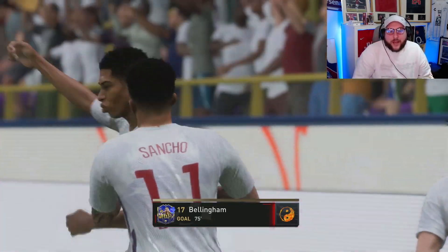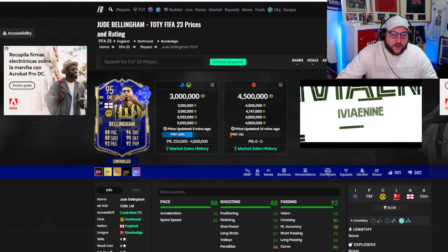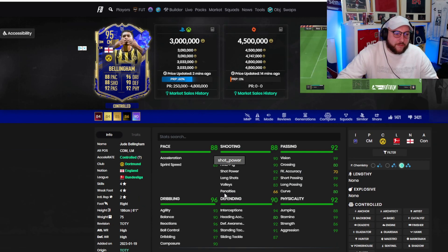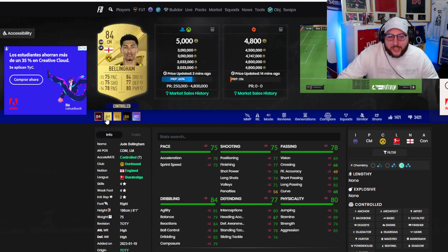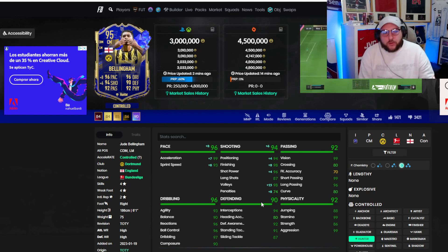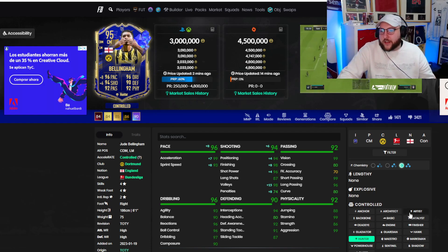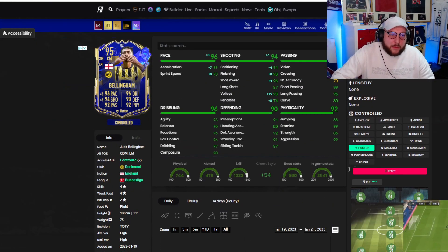We've seen enough gameplay — let's jump onto Futbin. He's about three million coins at the moment; honestly thought he'd be way more expensive. Four star four star — compared to his gold card, he's had plus 13s on almost everything. We went for a Hunter today to maximize his shooting and forward movement in a box-to-box attacking role. This card was unbelievable — his passing, dribbling, link-up play, finishing. Two really important goals, should have had more assists.